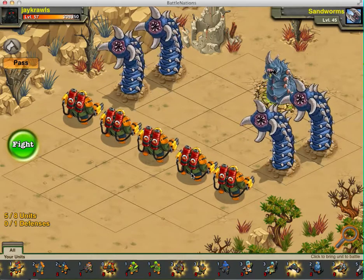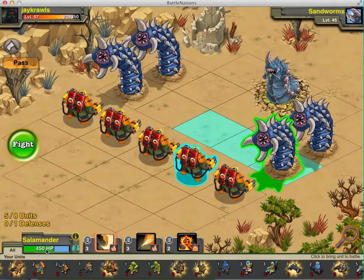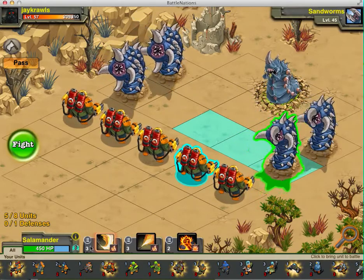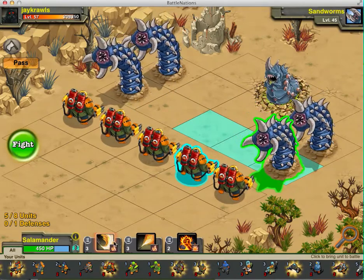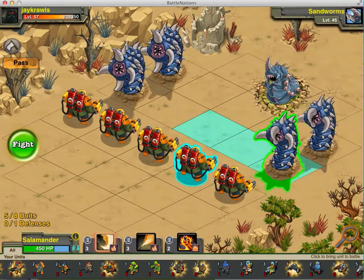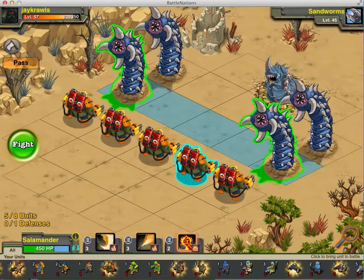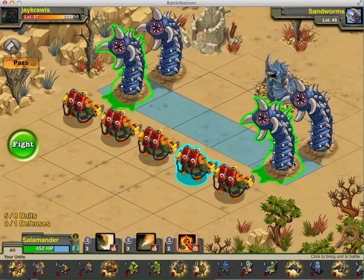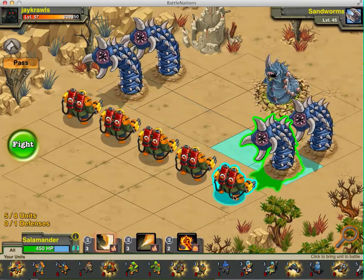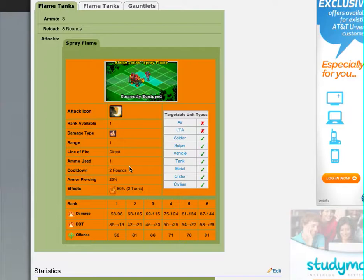My Salamanders are at level 6. R6 Salamanders have 450 hit points altogether. I'm going to be fighting against Sand Worms, which is pretty good using Salamanders against Sand Worms because of their resistance to the poison attack.